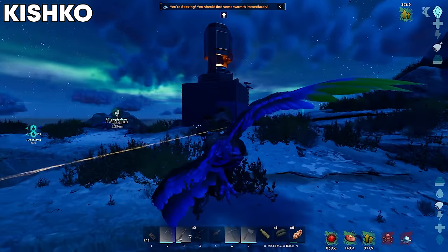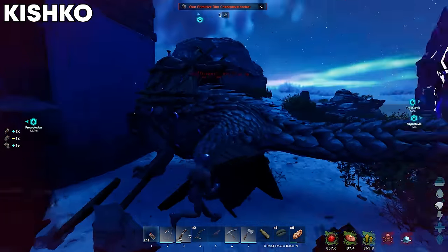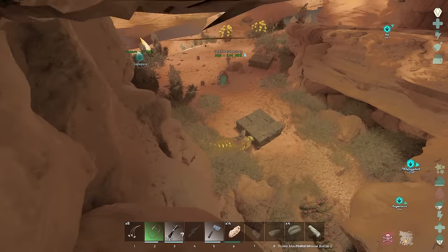How's it going everyone, and welcome to episode 4 of the Scorched Earth Small Tribe series. Last time, me, Kishko and Jetp hit a really decent raid, and we also managed to block off not only Central Cave, but Blue Obelisk Cave as well, netting us 2 of the 3 caves that we needed to secure all the artifacts.